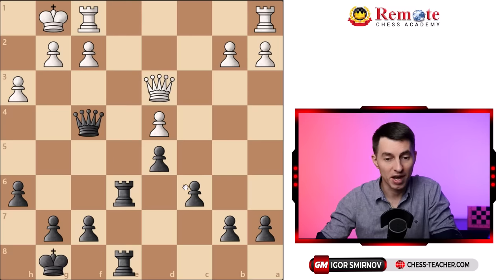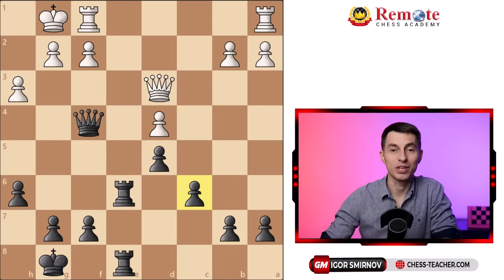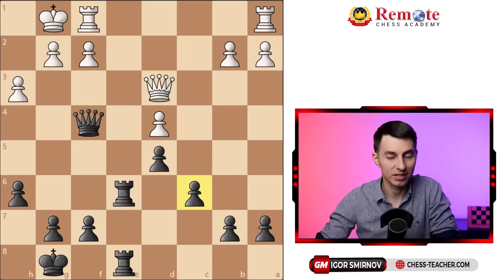Black is up a pawn — they've got this extra pawn — and their pieces are more active, which means that overall their position should be much better. And it is much better indeed. Now let's first see what happened in the game, and after that we'll see what should have happened if black knew the correct ideas.